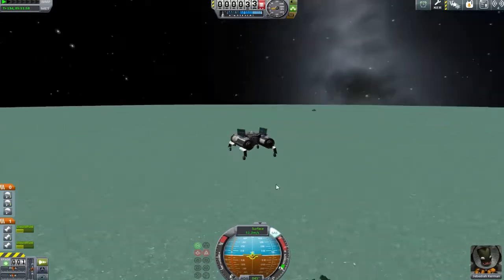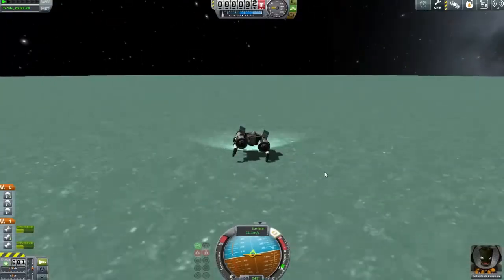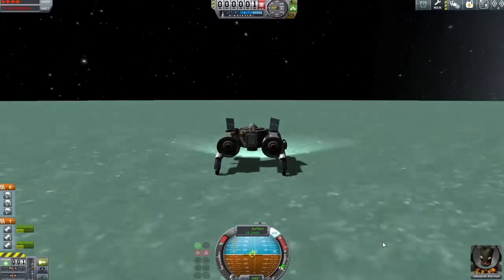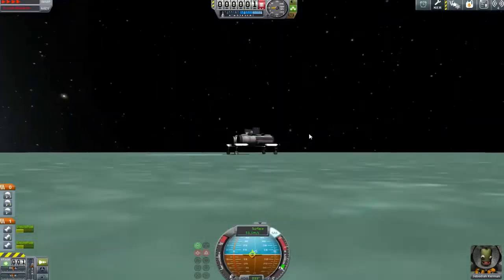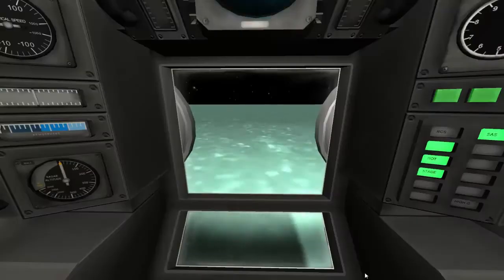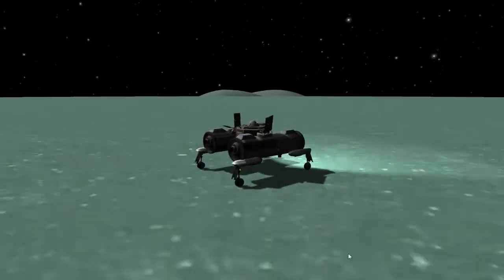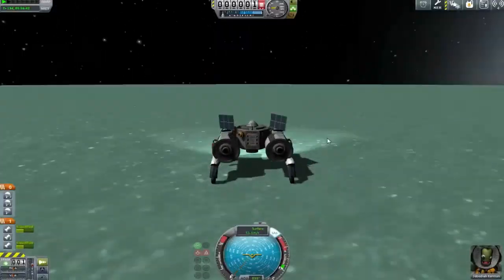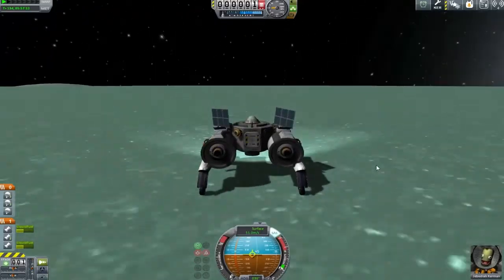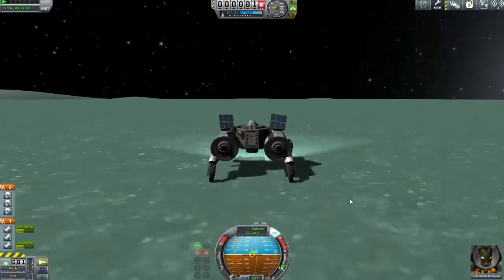We are now onto the Great Flats, which is actually quite hard to navigate across. With the flats being as large as they are, I can't see any mountains in the distance, so it's almost impossible to grab a bearing on where I'm going. I just kind of have to go from the Navball, which isn't the best — you can't figure out direction from north, south, east, and west if you don't know exactly where you are. It gets pretty repetitive at this point so we're going to jump forwards a little bit.